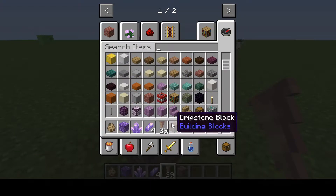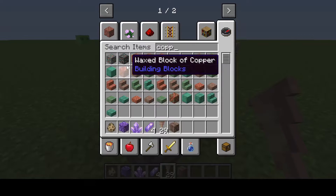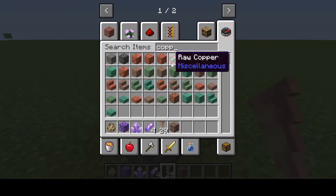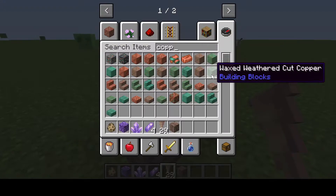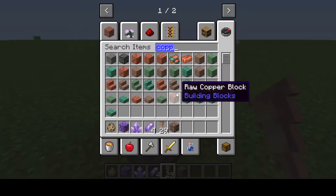What else do we have? Oh yes, copper! So we have copper ore, deep slate copper ore — we'll get to deep slate in a minute. We have copper block, cut copper, waxed cut copper, raw copper. There's also exposed copper and weathered copper — look at all of this copper!